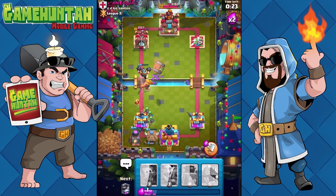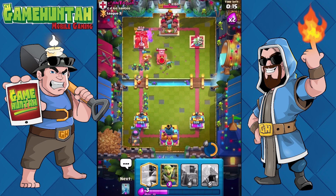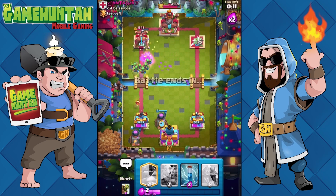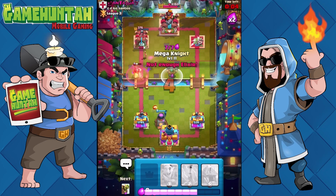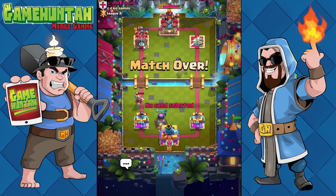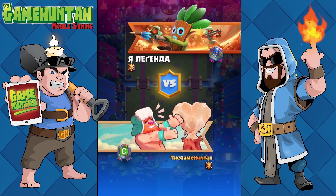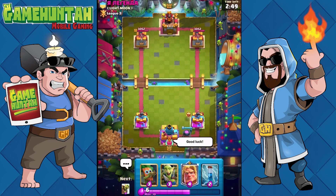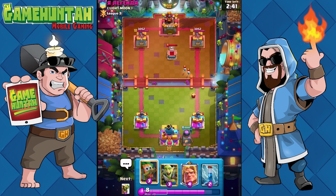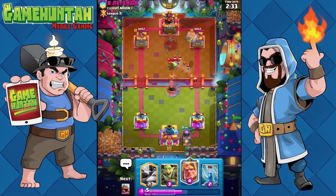We're receiving damage over there but on the other hand we're going to control the left side doing some good damage. Only 12 more seconds to go but the amount of units is just too much for my opponent. Three more seconds — just in case, we put the Mega Knight in the middle and victory is ours! The whole key of the deck is to overwhelm your opponent with buildings, so it's a good idea to get those going as soon as possible.